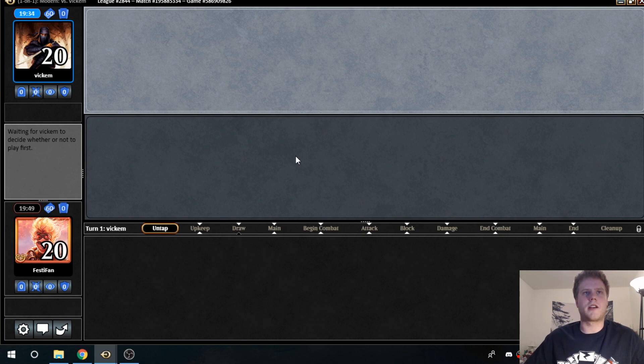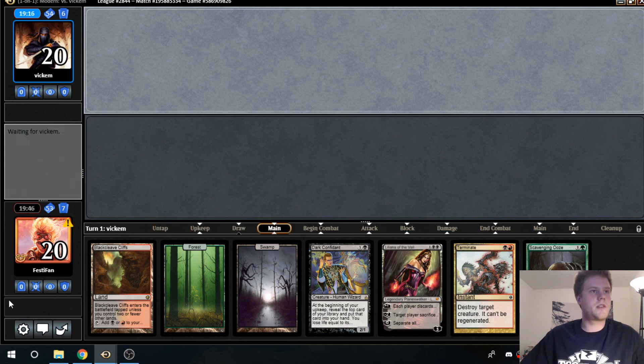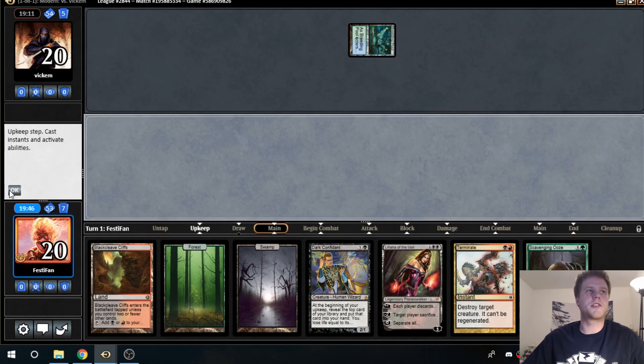Dark Confidant is a card that's very hard for them to deal with, as long as we're not super behind on the board. It's a card that gains too much incremental value. And speaking of which, found one right away — this hand is pretty good, we're going to keep. Opponent on the mulligan — keeps it. Scry to the bottom. Alright, ship the turn.